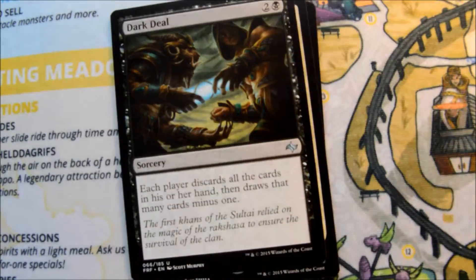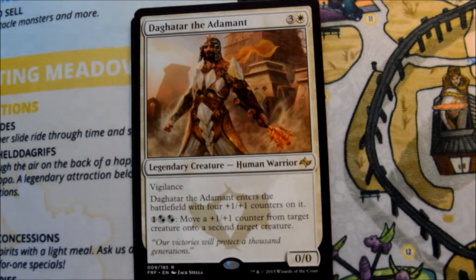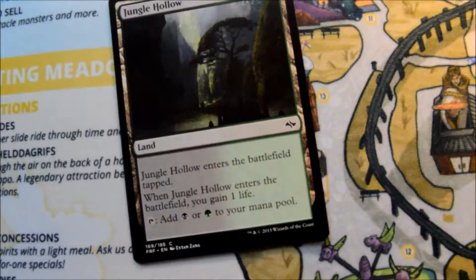Frost Walker, Mardu Shadowspear, Dark Deal, and Kolaghan the Storm's Fury.